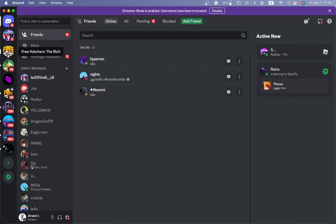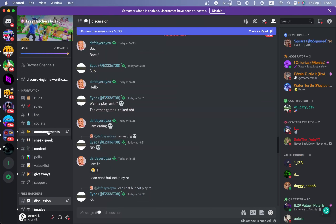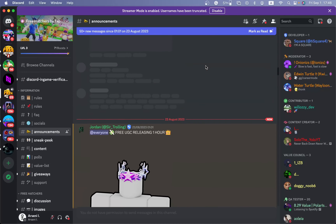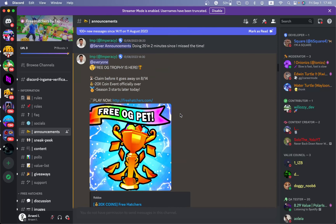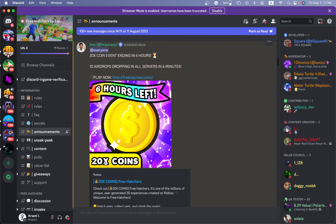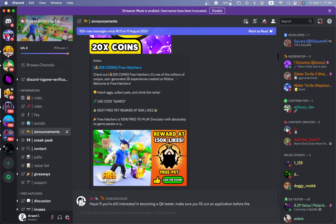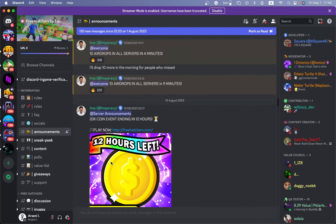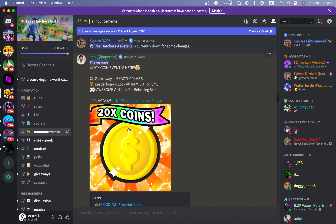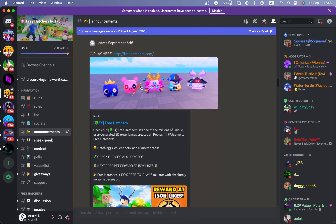Let's check out the Free Hatchers Discord server to see what new updates there were. Look at how many new announcements - 25 new announcements! Let's check from when we left. There's been a lot of updates. 20 times coins - that's great, why is it that when I have to leave they add crazy updates like this? 20 times coins for 24 hours too - no wonder I'm not on the leaderboards anymore.